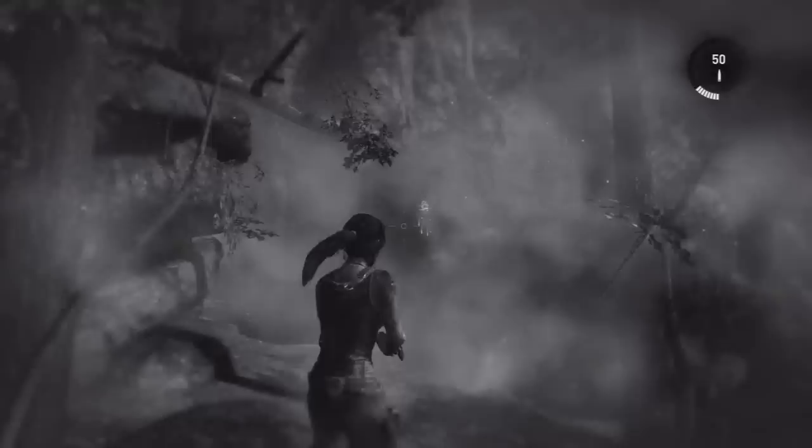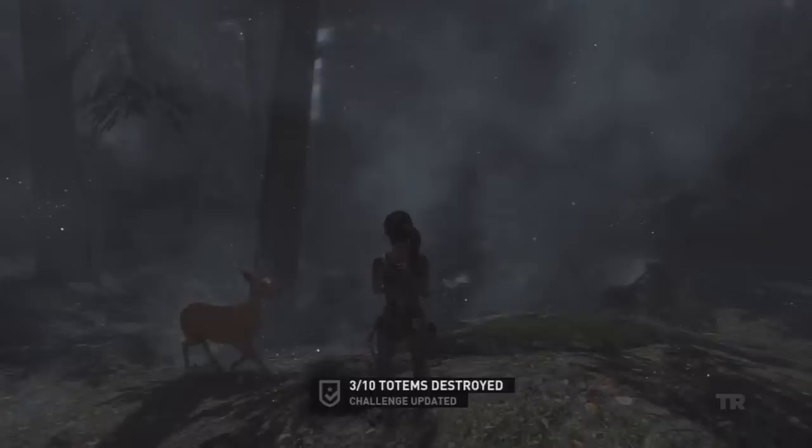The next one is on this cliff — this was actually a little bit hidden. Shoot it, or with a bow and arrow or whatever, just get rid of it, destroy it. It doesn't actually matter what you shoot it with, so that's okay.